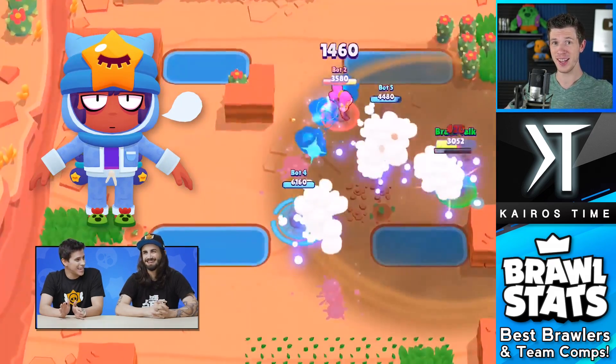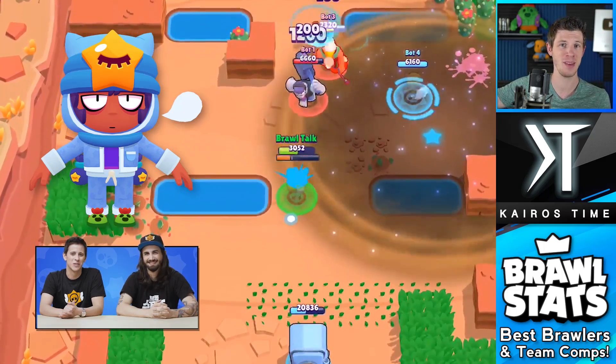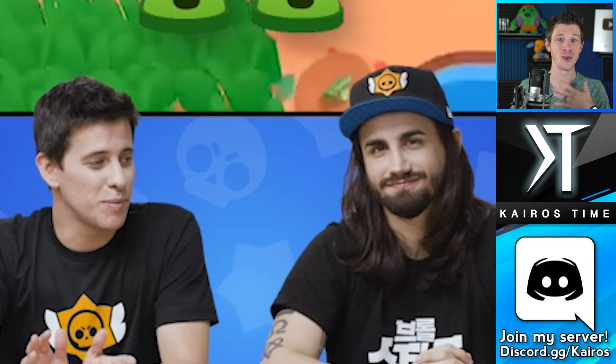Sandy is coming out with a skin ready to go: Sleepy Sandy. As if he did not look sleepy enough — adding pajamas made him even sleepier. But check out those slippers! I need them! Ryan, Danny, Frank — anyone at Supercell, send me those Spike slippers and I will love you forever! Hashtag bring back the shop.